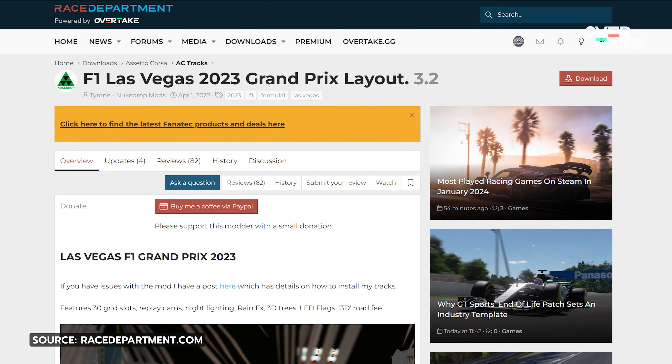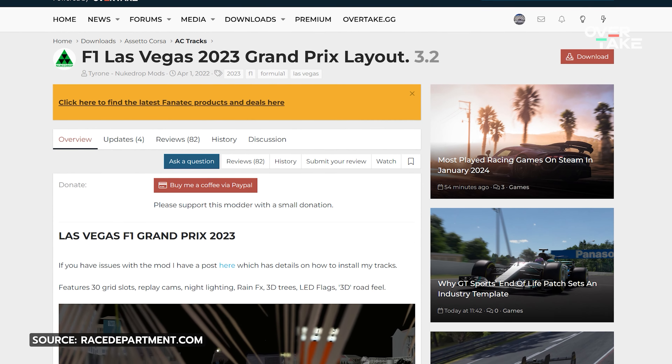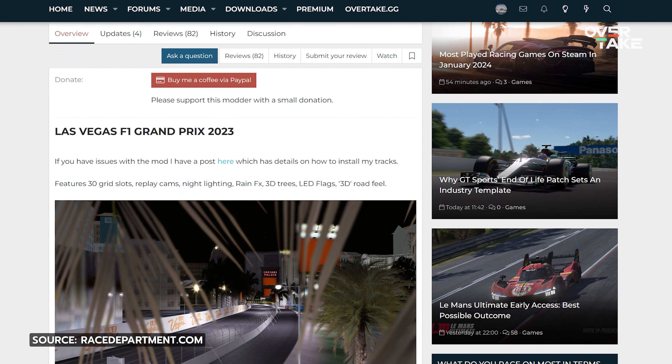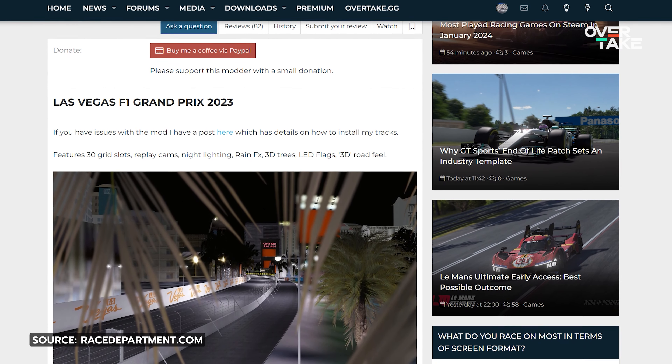As more info on the track becomes available, the Madrid F1 circuit for Assetto Corsa is likely going to be updated accordingly. Nukedrop has done so before with the Las Vegas Grand Prix circuit, originally released on April 1st, 2022. The track was updated last in November of 2023, on the very date of the actual Grand Prix.